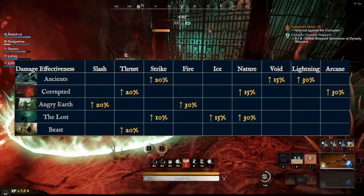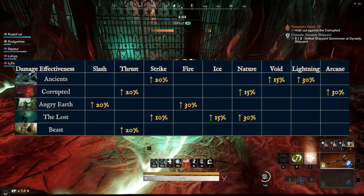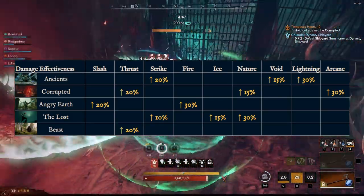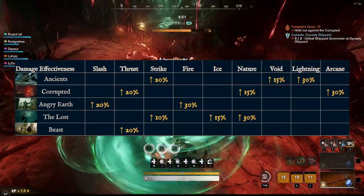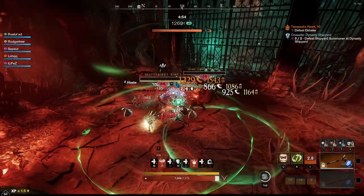Here we have the damage effectiveness — Thrust gives that 20% bonus damage to Corrupted, and there are no decreases anymore. So you can use this build anywhere in any dungeon and it's going to have viability, which is something great to see.